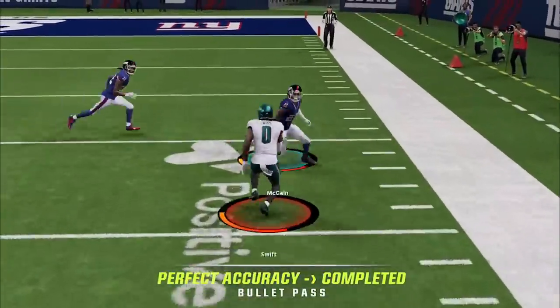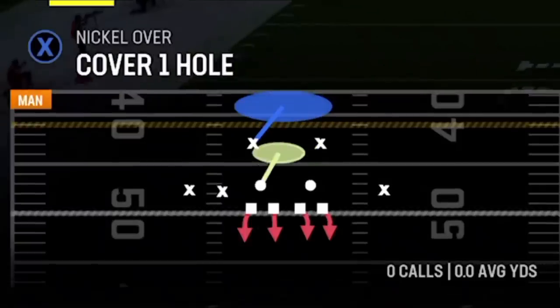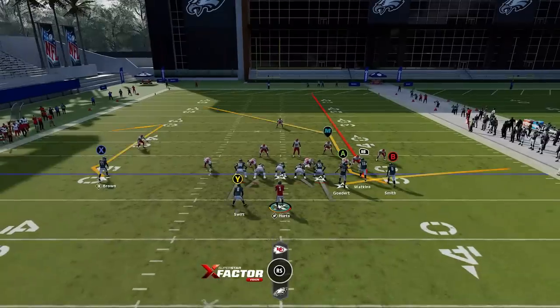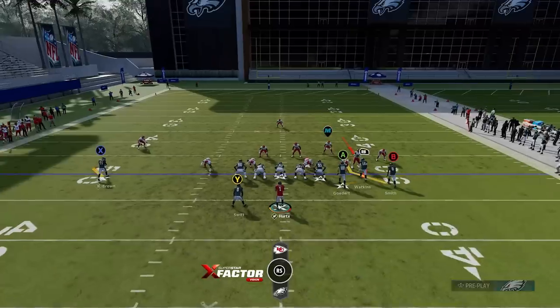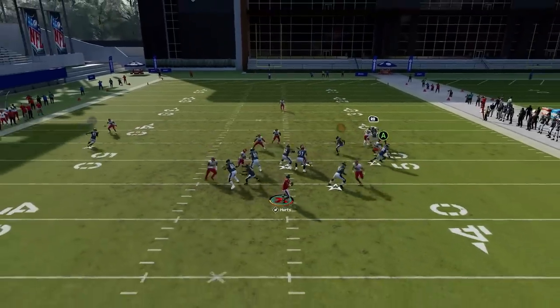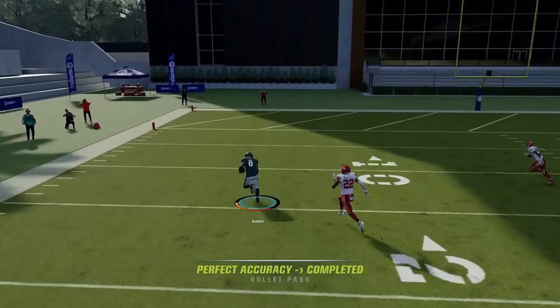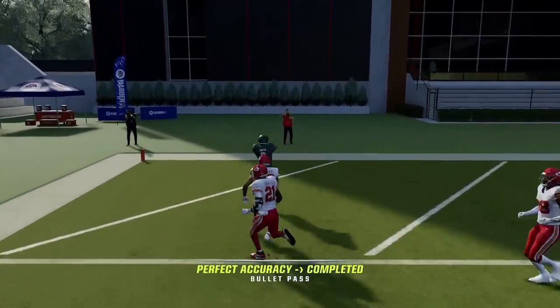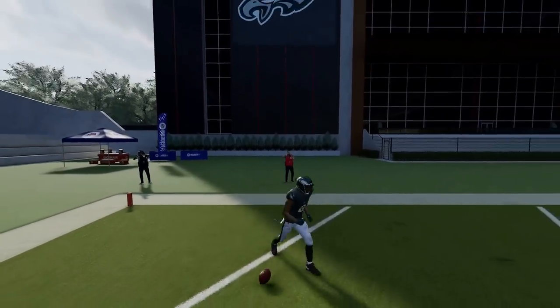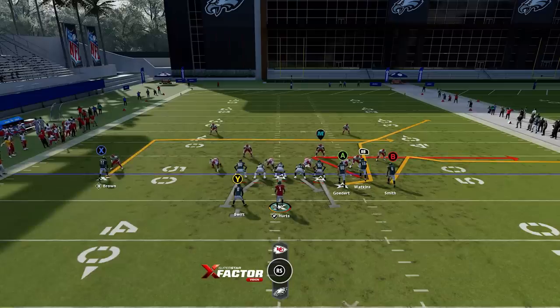Let's go right into the video. We've got the 518 Hook — we're going to pick Cover 1, just streak the RB route. The X route can be whatever check you want, but the B route, once he gets across the offensive formation, there's just nobody there. He's going to cross the safety and it's a very easy one-play touchdown against Cover 1.